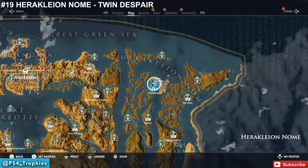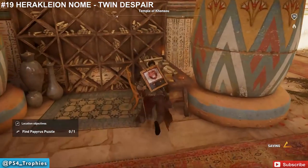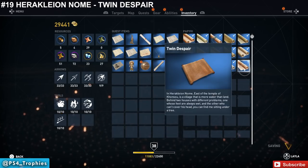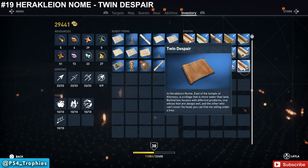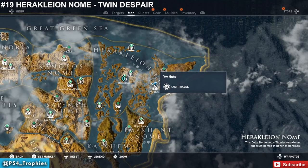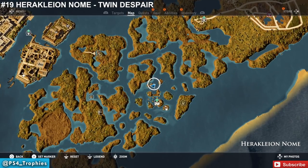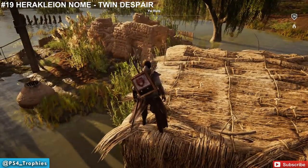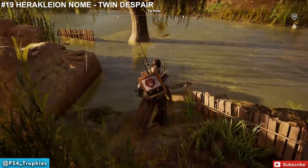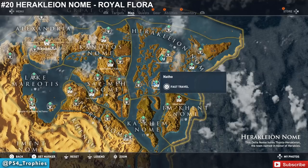Now we're at the very top right corner of the map — Herakleion Nome. There are a couple puzzles up here. Inside one building we find 'Twin Despair.' The clue says: in Herakleion Nome, east of the Temple of Khasu, there's a village that is more water than land — behind two houses with different problems, one whose feet are always wet and another who can't cover its head, you can find me sitting under a tree. Head east to the area near the Yahu Huts fast travel point, then just north — you'll find two houses, one with no roof and one sitting in water. Look for the tree and it'll be right under it. This is around level 30.